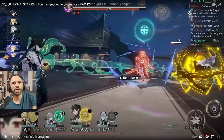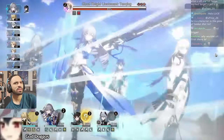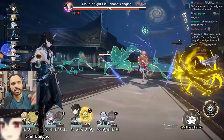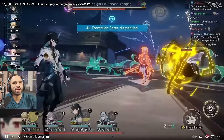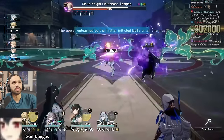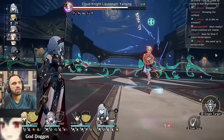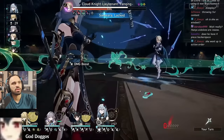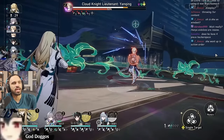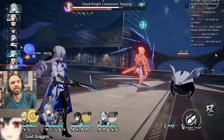Why didn't he pop the ult? The E1 trigger is insane, but popping the ult would have gotten an extra skill point from Imbibitor Lunae's ult, putting us at three skill points for the three-point enhanced basic. That was a potential misplay — it's a really tough team to manage skill points on. But then the extra skill point appeared anyway, possibly from the Hackerspace 4-piece set putting Bronya in front, and we're out of that pickle.